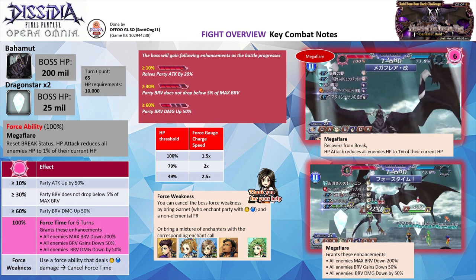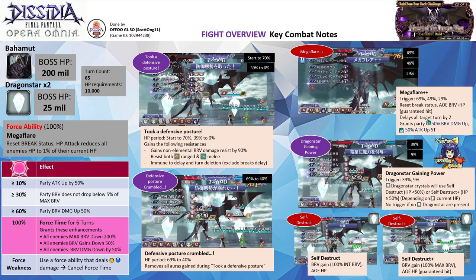To deal Force Weakness on the boss, you need to use a Force Ability that deals Thunder and Water damage, which will cancel the enemy's Force Time. Garnet FR will meet the condition. Any non-elemental FR like Terra FR that is enchanted by Garnet will also meet the condition. Alternatively, you can bring a Thunder enchanter and enchant the non-elemental unit with Redia LDCA. Bahamut will start the fight by entering its Defensive Posture phase, which lasts from 100% to 70% and 39% to 0% HP threshold. It will temporarily deactivate at the 69% HP threshold. You can tell the boss is in Defensive Posture if the CTV gauge is framed.